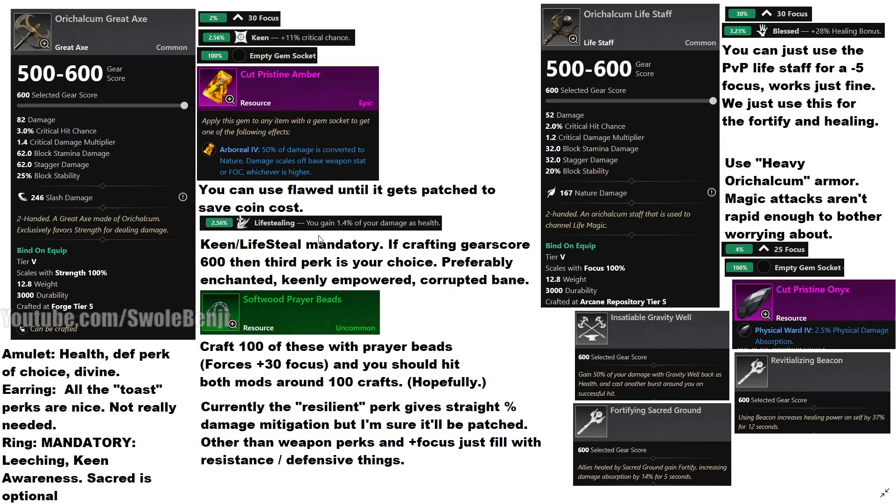If you're crafting for gear score 600, the third perk is whatever you want — preferably enchanted. Keenly empowered will give you more damage. Corrupted Bane will help you kill corrupted mobs, which is what the corruption portals are, and also helps for invasions. The best and easiest way to craft this is softwood prayer beads, because focus on a greataxe is a 2% roll, whereas keen is 2.5% and life-stealing is 2.5%. These are cheap — like 20 cents on the market. If you craft 100 orichalcum greataxes, you're going to mathematically get one to two of these axes.